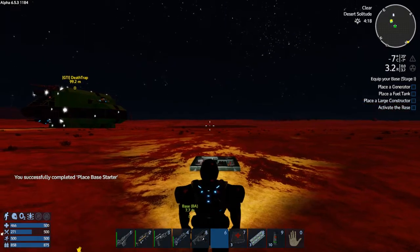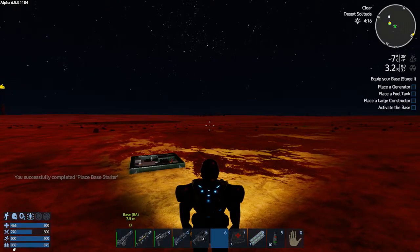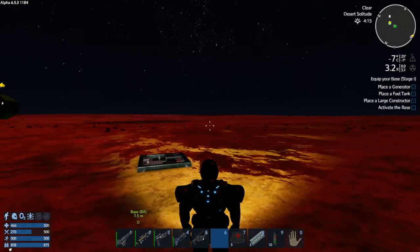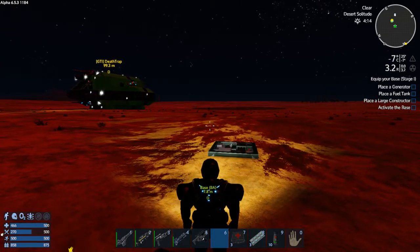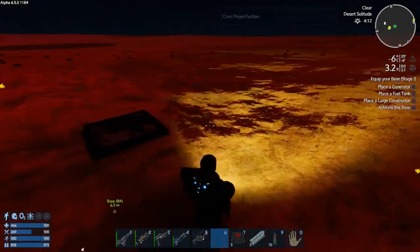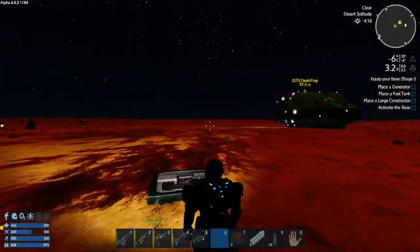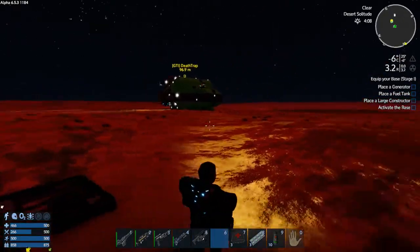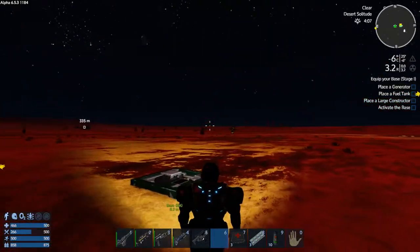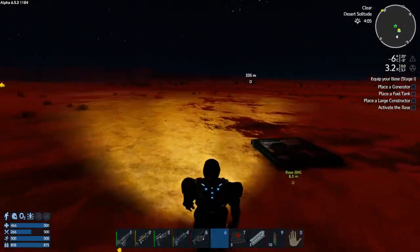What does it say now? Place a generator, place a fuel tank, place a large constructor — very specifically large constructor. I guess I can deconstruct it, build a large constructor, place a large constructor, and then put it up to an advanced. Kind of a pain in the ass. I guess I should be paying attention to these quests if I'm doing them. But I've yet to actually follow them — I've just been kind of succeeding at them blindly and dumbly.